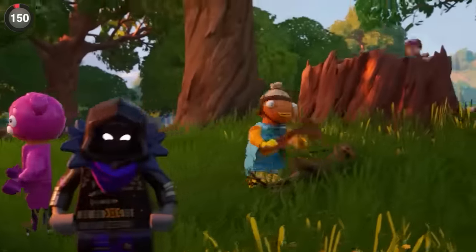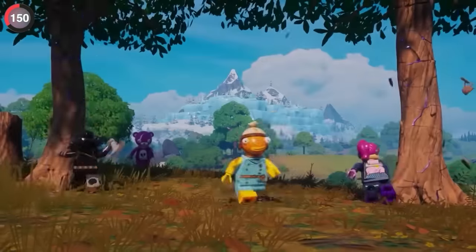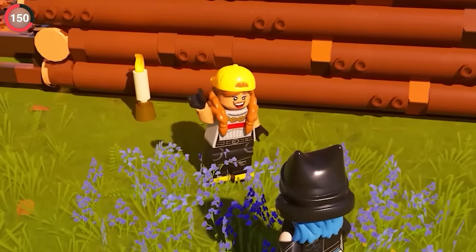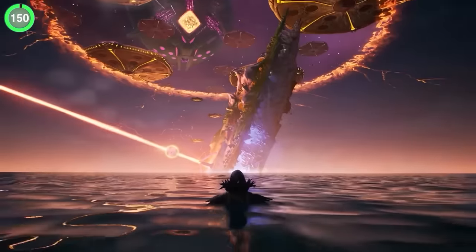It's not just collabs Fortnite's been referencing this season — sometimes it's themselves. If you've been playing Lego mode, you'll know the insane amount of dialogue with hundreds of NPCs. In fact, there are 50,000 lines of dialogue, and if you have Aura, she might say she gets so mad she wants to flip an entire island upside down.